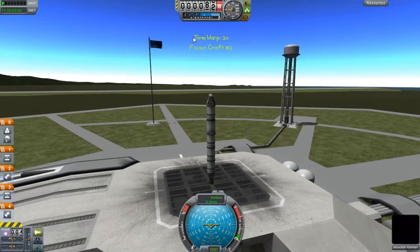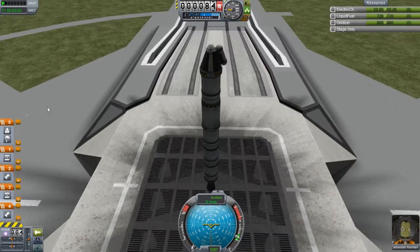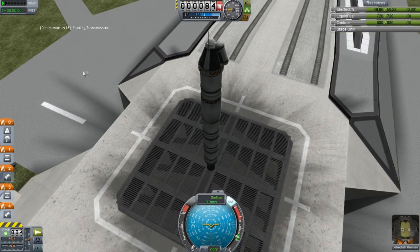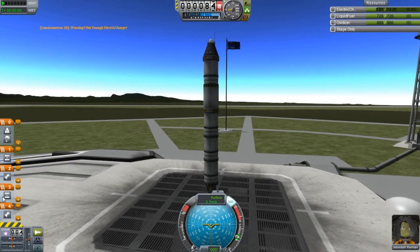We have our mystery goo, and we'll be able to do a few different things. For some reason it just makes me want to say 'a goo, a goo.' We'll send this out. I've got to make sure that the staging is all right — I don't want to screw this up. I'll bring this down here so they'll fire as they decouple, and we'll leave this all separate.